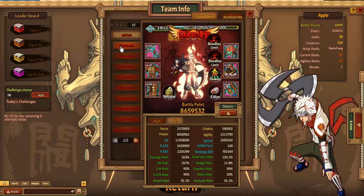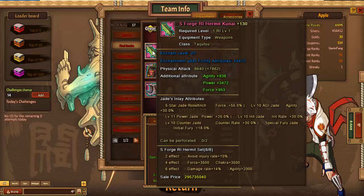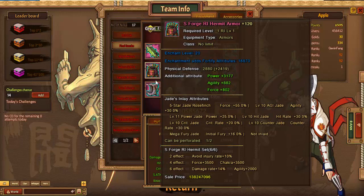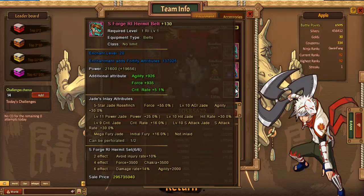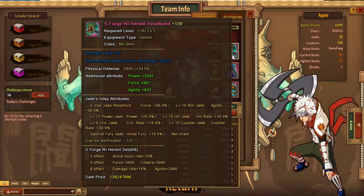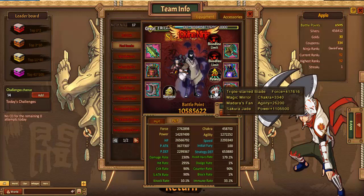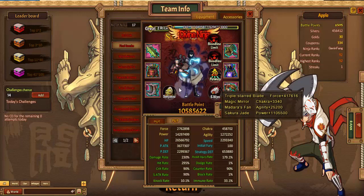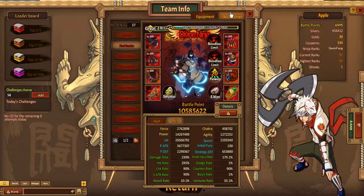Next, Final Sasuke rocking a full set of Forge Hermit. Got the Bloodline, the S-Weapons, the Senjutsu, and the accessories.